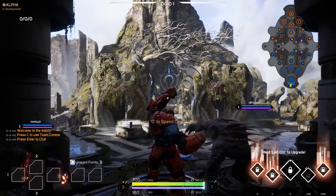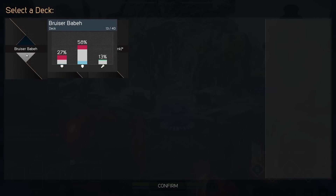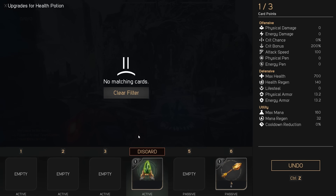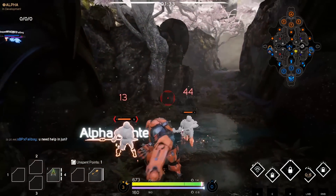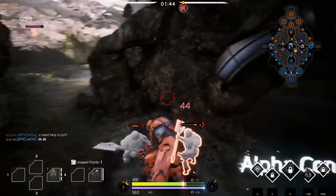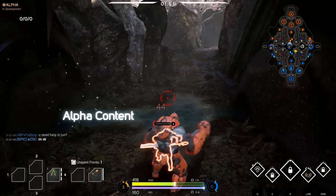Immediately the first thing I do is check the enemy team composition. We've got a Rampage, Murdock, Twin Blast, Muriel, and a Gideon. I'm going to scale for physical damage when I go defense — choosing the temper plate later in the game specifically for the Rampage and Twin Blast. Right off the bat you see I choose a harvester key, which is used to plant harvesters for jungling, and I grab a health potion because I'm going to be primarily jungling during this game. Within the first three minutes you're not going to see me doing a lot of laning — I'll be planting harvesters and getting jungle camps.